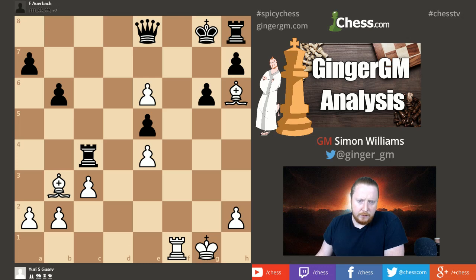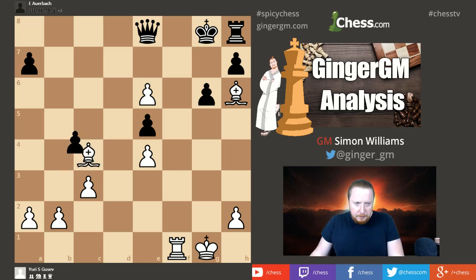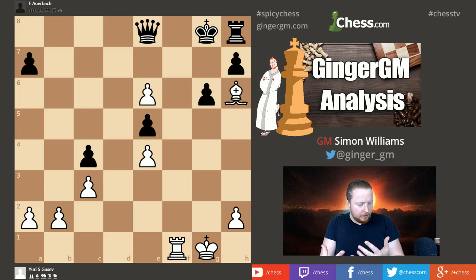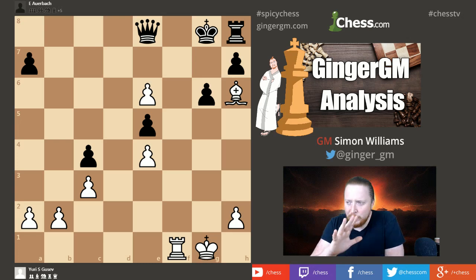Instead, after rook to c4 and bishop to b3, black decided b5 to keep things solid. But now white took on c4 — quite natural — and I think white is now winning because his rook and bishop are stronger than the queen and rook. We've also gotten rid of black's one active piece, which is his rook. The lesson here is: think about your opponent. Stop him doing what he wants to do. What black wants to do is activate his queen, but he can never get away from f8 — if the queen tries to activate, there's always rook to f8 checkmate. White now uses the pawn majority — three pawns against two — playing b3 to create a passed pawn.